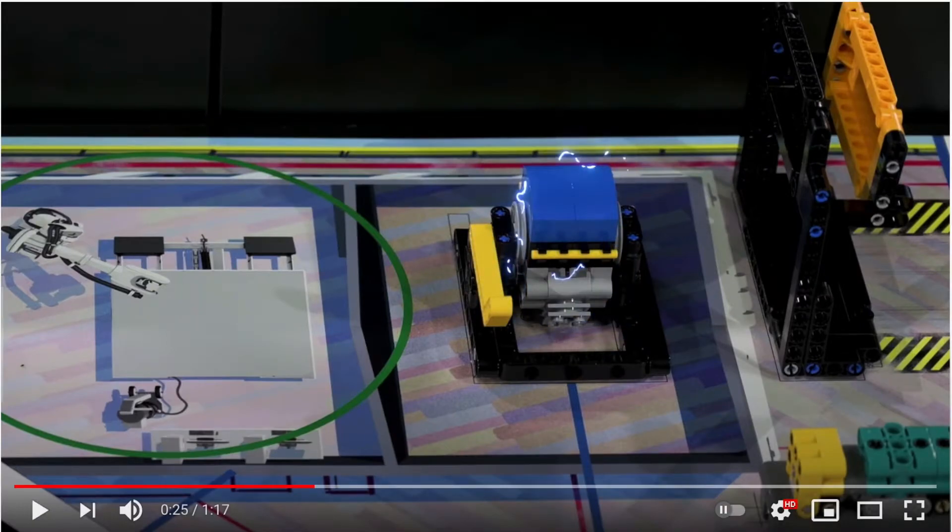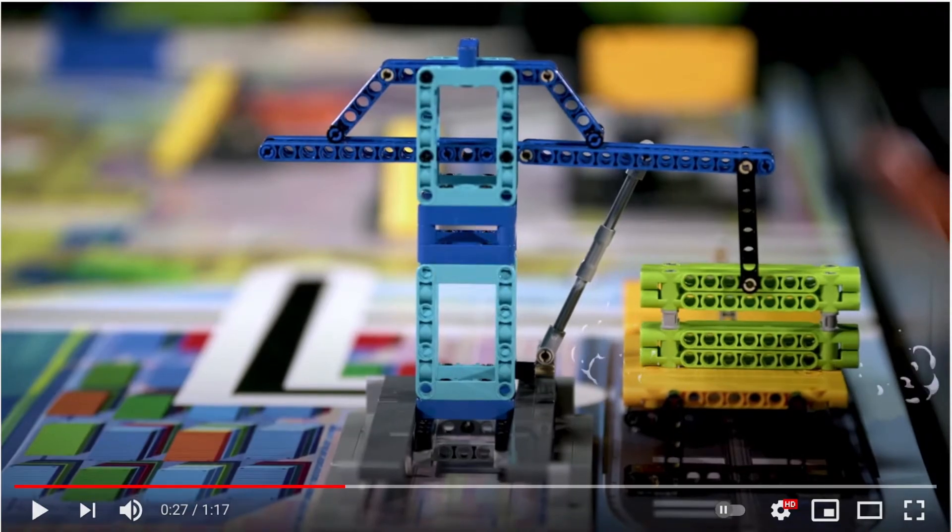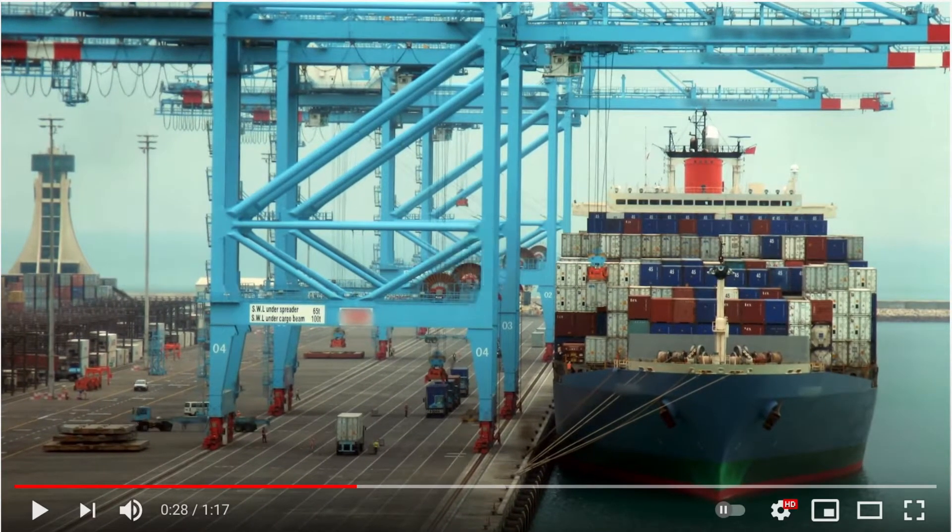The lever flicks into place and so does the generator — you'll probably get points for that. Here's an interesting mechanism that seems to lower a piece of cargo onto a tram, similar to what we see with loading transport onto a ship.